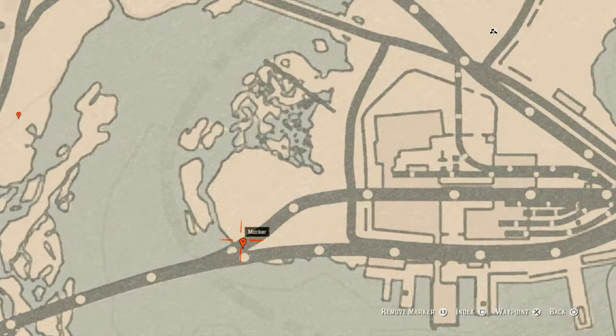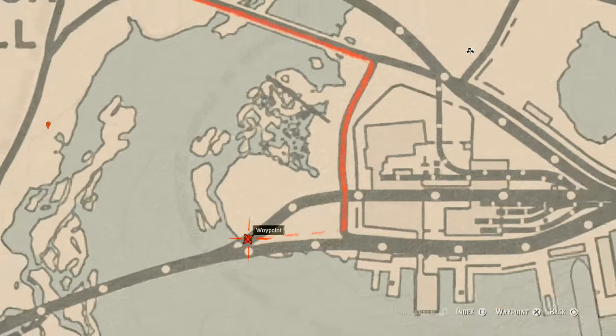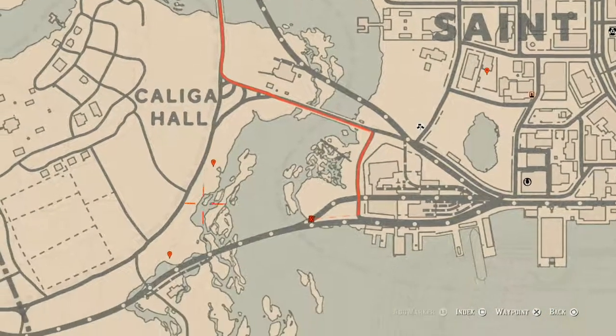The next marker is an antique alcohol bottle in the second train cart from the last one. There's one train cart where the waypoint is; the second train cart is where the marker is. Hop on top of the first train cart, jump inside the second train cart, and you will find a London Dry Gin bottle in one of the corners. Go grab that.